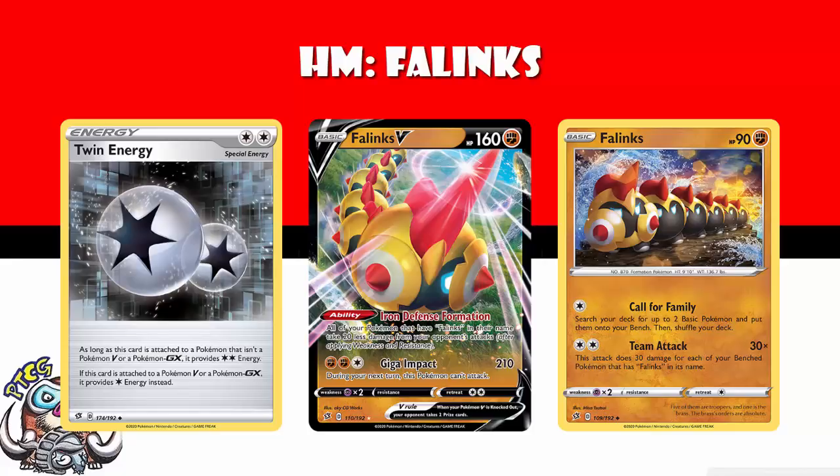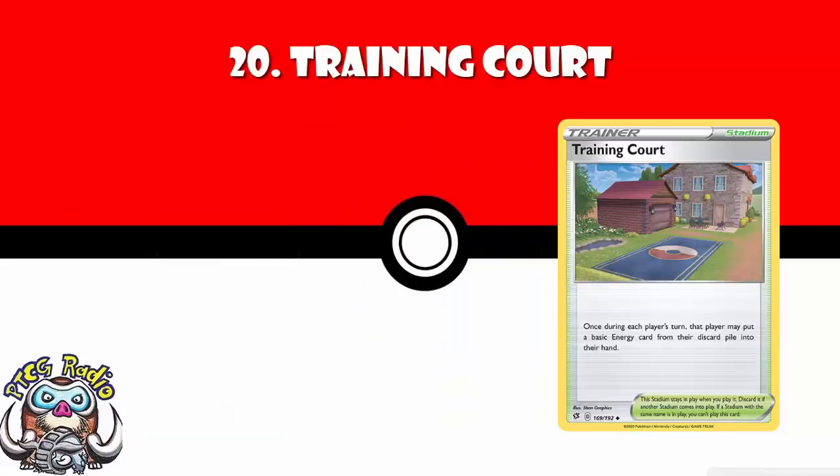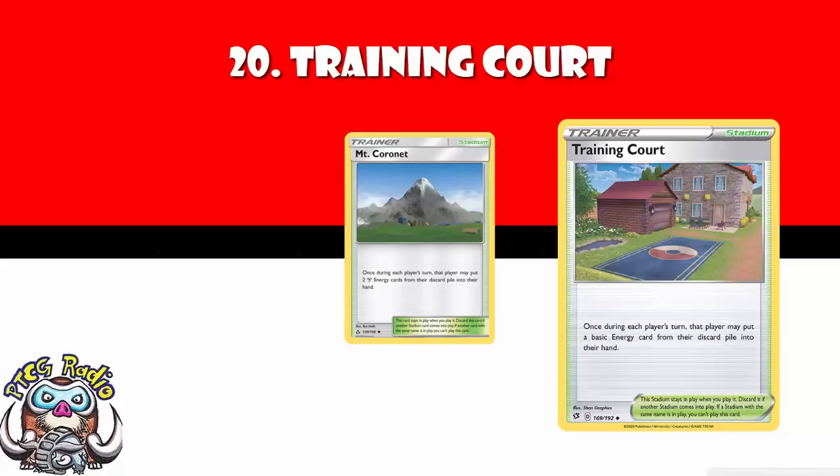But starting the list properly, at number 20, we've got Training Court. Training Court is a lovely new stadium that says that each player may, during their turn, pick up a basic energy from their discard pile. It's half a Mount Coronet, except it's not just limited to Metal decks, which makes me pretty gosh darned happy. It's a good card that a bunch of decks are going to want to play to get their energy back.